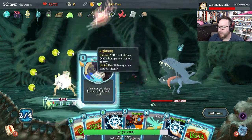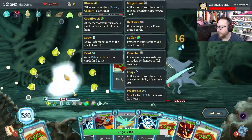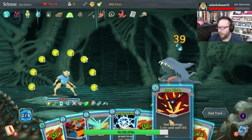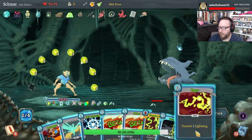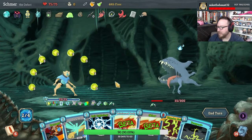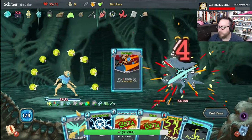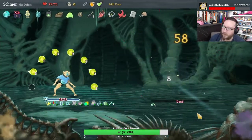I'll take Dramatic Entrance — sure. Give me Heat Sinks. Double my energy — it did nothing. Ball Lightning, free Axe Kick, free Skim, Zap. Do we need defense? We don't — so let's hit him with Barrage. And he's already dead — holy crap.